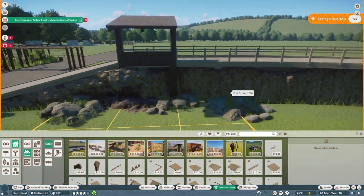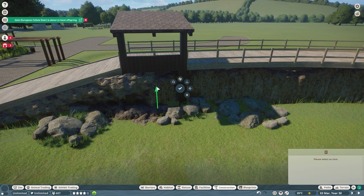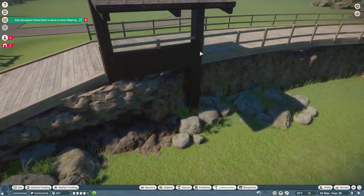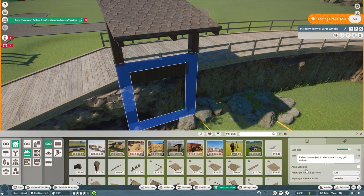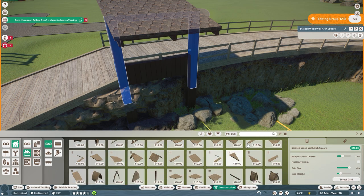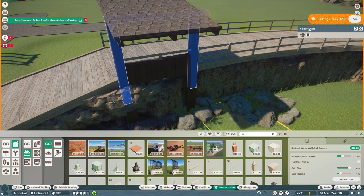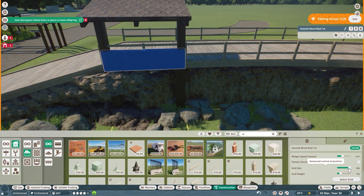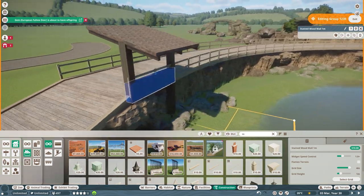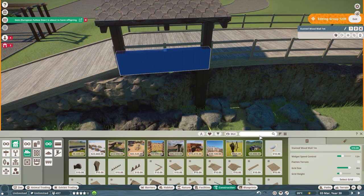I actually managed to whip something together quite quickly, which I was surprisingly quite happy with. So I'm going to go with this. Quick runthrough of what I've used - the stained wood wall large window. Because of the flexi colour, I'd choose this one. All the stained wood pieces, I used a large window, just the 1m piece. I popped that one to 2 so I can get the roof on this kind of weird angle, and the grid height I changed down to 0 so I've got full control of how far up I bring stuff.